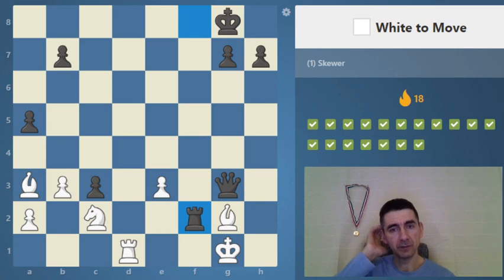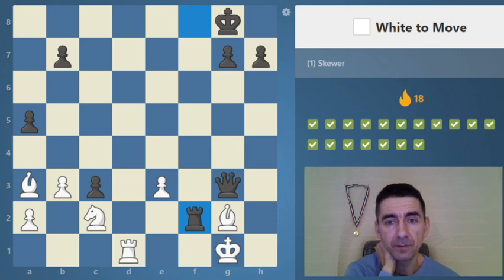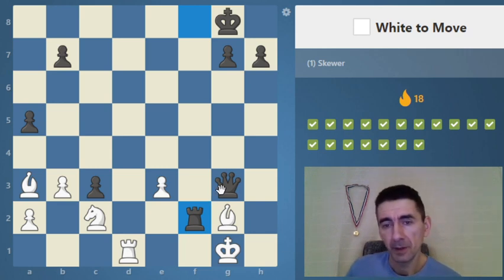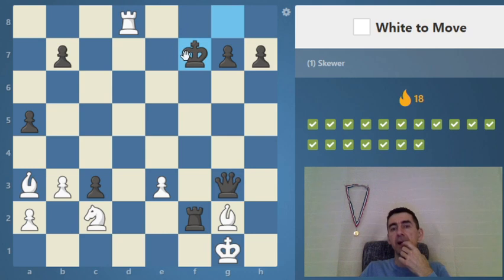Let's go for the next one — two more. Will this be a skewer or something else? The pieces are on the same diagonal but we cannot make a skewer directly. First we make this move, and now we can make a skewer against those two pieces — they are on the same file. So we put a line piece, a rook, on f8 — the left rook needs to go away.